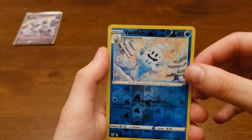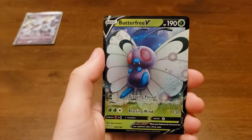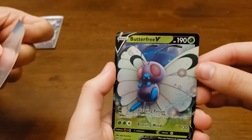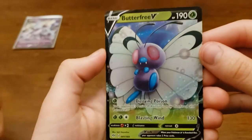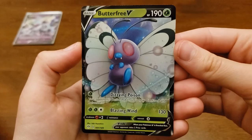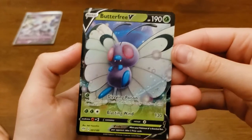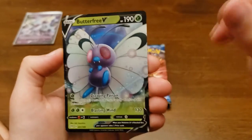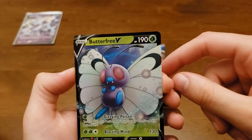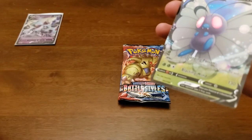Ready for the next one — I think it's a V card. Oh — Butterfree! Is this a good one? Yeah, I would consider it a good one. Let's look at the centering then. Look how much space there is on this side versus this side. Look at you, pro already. That is a nice little Butterfree — let's go!